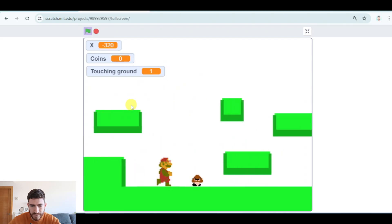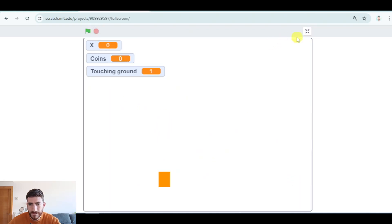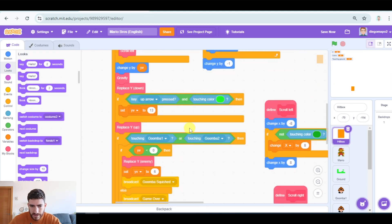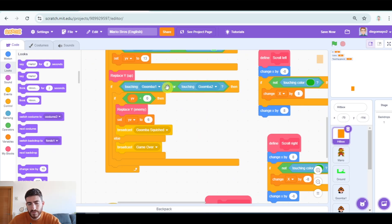Now we need to code the interaction with Goomba. Here in hitbox, we have a part which is: if touching Goomba 1 or touching Goomba 2. We have to modify this so that Mario shrinks if it is big when it touches Goomba, but it dies if it touches Goomba when it's small. And also, when it's big and touches Goomba, we need some time in which it will be blinking and Goomba cannot do anything to us.